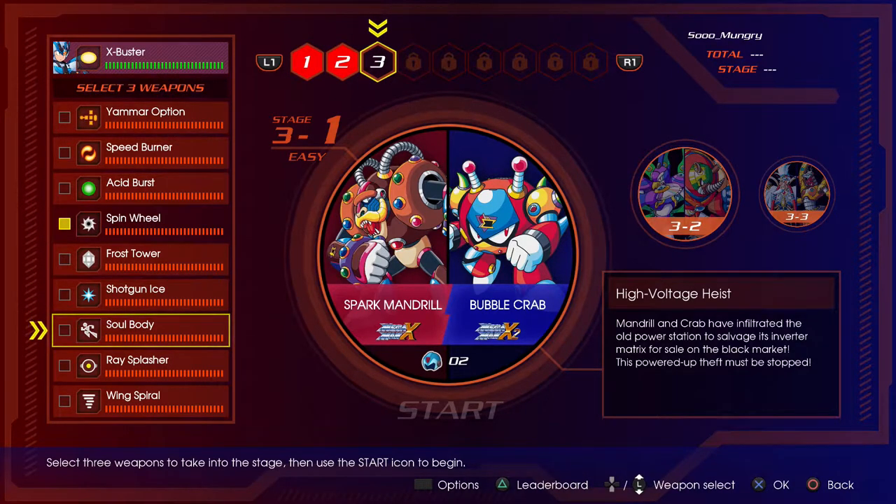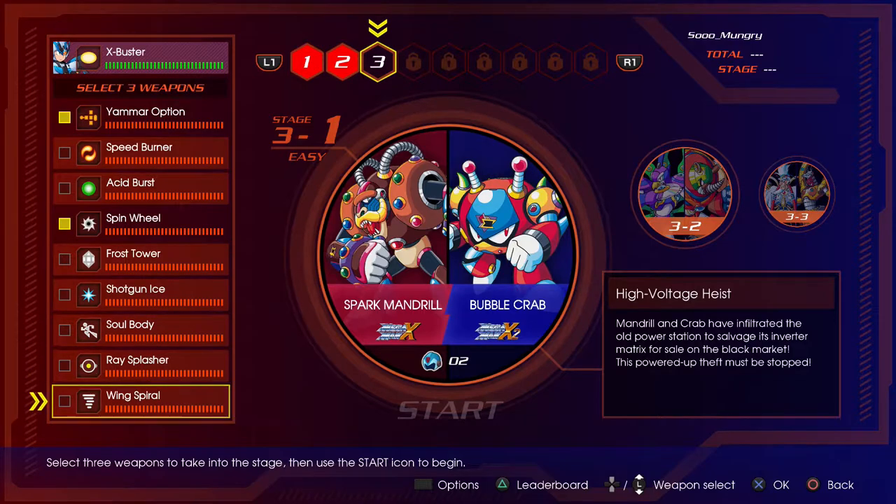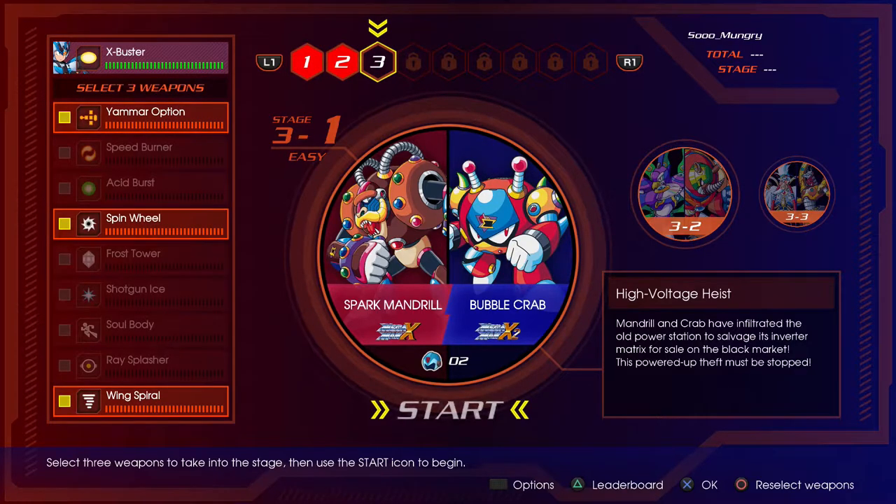I know Soul Body is really good — doesn't it split you away and let you shoot twice? I've actually never seen that one. Yamar option — I don't know what that is. And Wing Spiral — I've never seen that either. So we're gonna use these three. I don't know if they're any of the weaknesses for the bosses that are coming up, but we're gonna find out.